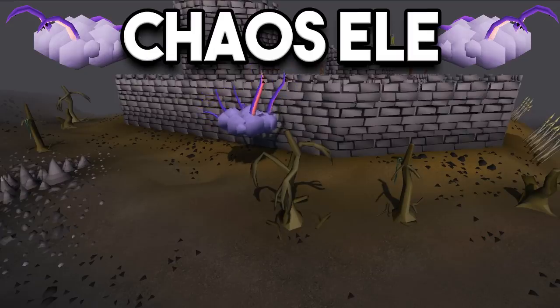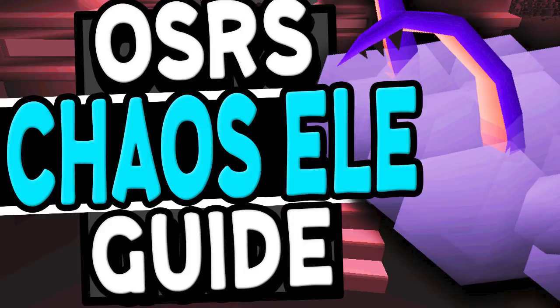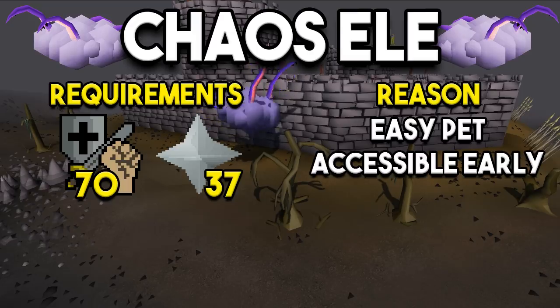We'll start with the Chaos Elemental pet. This one requires 70s in your melees and 37 prayer, though I'd recommend higher prayer because you will be in the wilderness. I already have guides made for the Chaos Ellie and many other bosses in this video, so I will link those on screen as well as in the description. The main reason the Chaos Ellie is a good starter pet is that it's very easy to achieve and accessible early on — it's just a wilderness boss and you don't need that high of stats since you can safe spot it or flinch it.